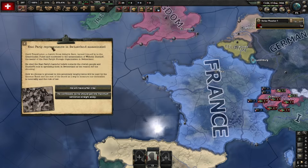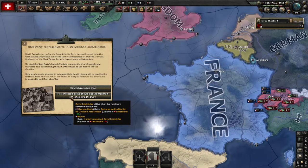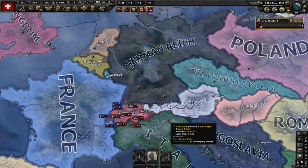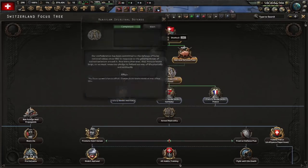As Switzerland, you always get the event chain of a Nazi party representative who got assassinated, and you have to put the assassin on trial. You can get this guy into your intelligence agency if you have one, but you can also give him a very hard sentence - then the French won't like that. I always go for 'Fair Trial' and that does seem to give the least amount of damage.